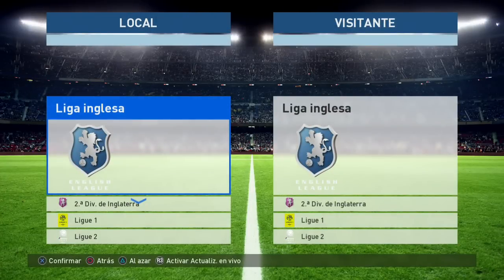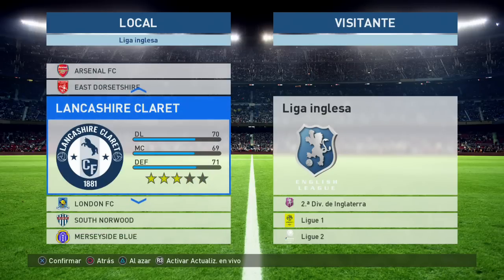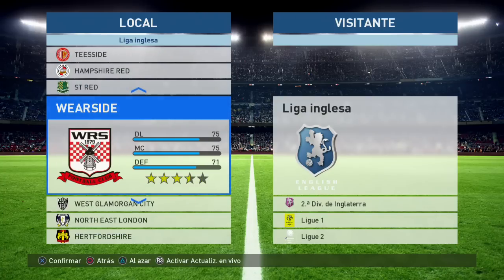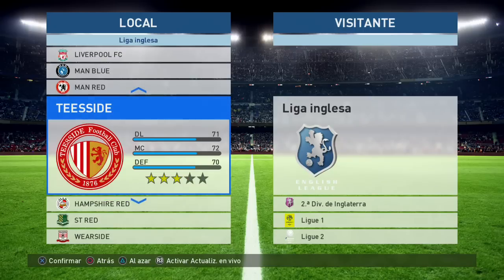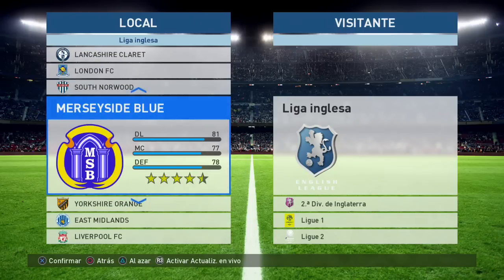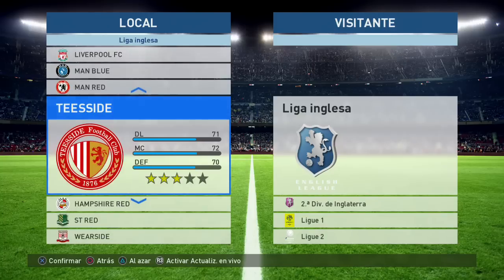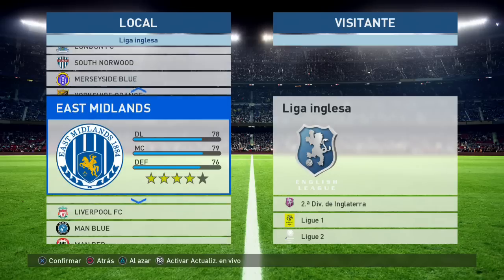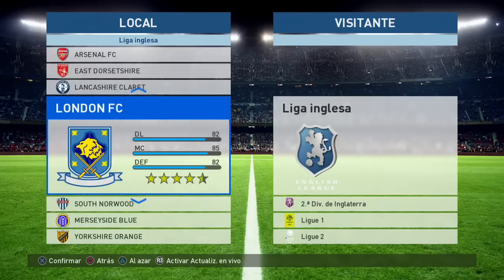Vamos a ver qué tenemos en la Premier League. Tenemos al Arsenal, entre los más representativos: el Arsenal, el London, tenemos a Liverpool. No está el Manchester, el Manchester City no está aquí. Quizás sean problemas de licencia. Arsenal, el London y Liverpool, entre los más representativos en la Liga Inglesa, en la Premier League. No hay más, esto es lo que vas a encontrar.